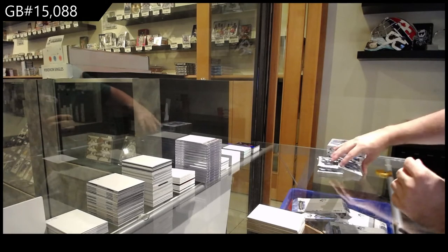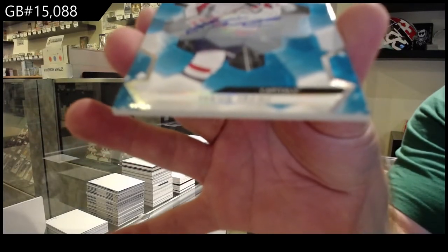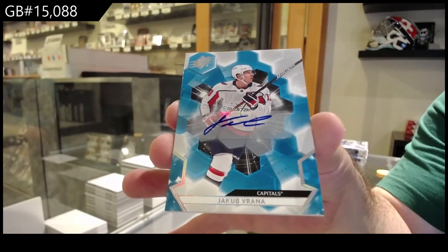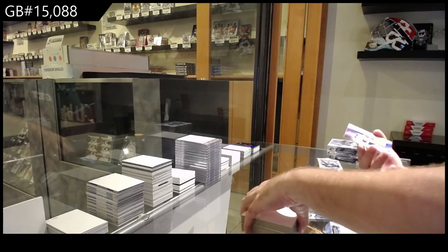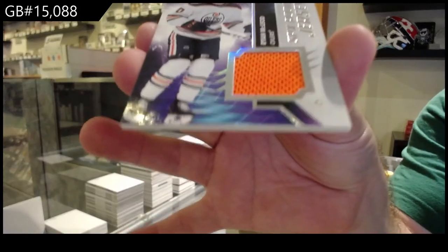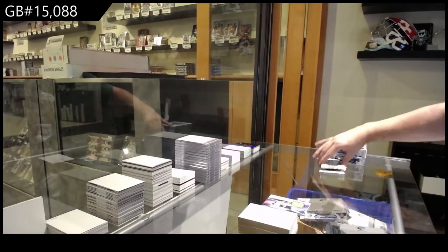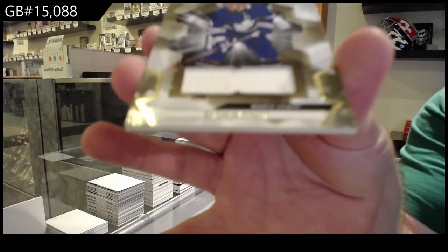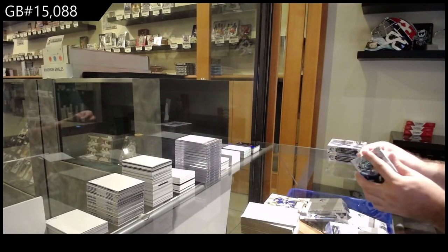Let's see what Box 3 carries. We've got another autograph base for the Capitals of Verena. For the Oilers, rookie jersey of McLeod. If this isn't a black Obsidian, that's following the exact same pattern as the last one. We've got a base jersey for the Maple Leafs of Hyman — Maple Leafs, not anymore. That's sad.